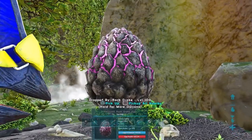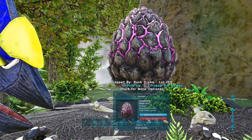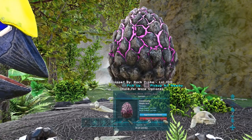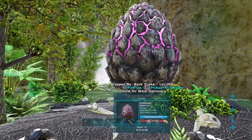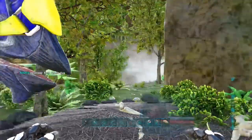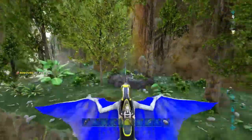So this is what the rock drake eggs look like. Now, I'm going to pick this up, but you need to be aware that when you do pick them up, any rock drakes in the area are going to get aggro on you and come after you with a vengeance. So what I'm going to do is pick it up, get back on my tapejara, and go airborne.